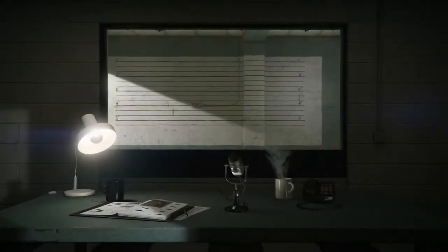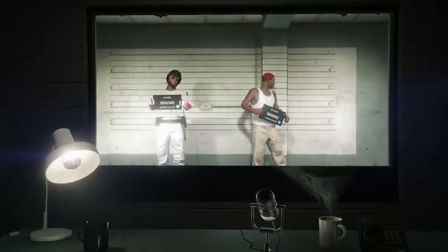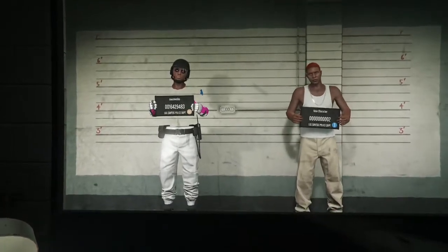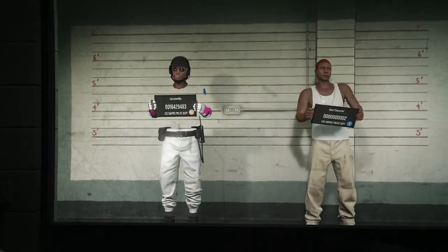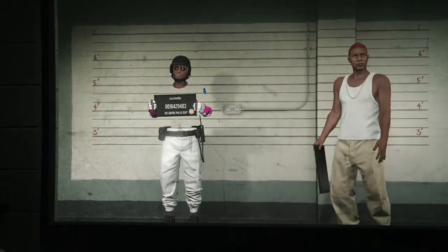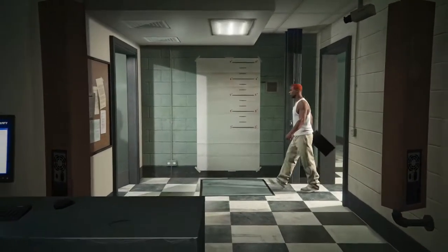This outfit is only going to be for male characters, so you have to main a male character if you want to do the glitch. When you get in here, go over to your second character — under your second character it's either gonna say edit or delete. If it says delete, go ahead and delete your second character. After you delete, your characters will come in and it's going to say edit for your second character. When you see edit, select it.